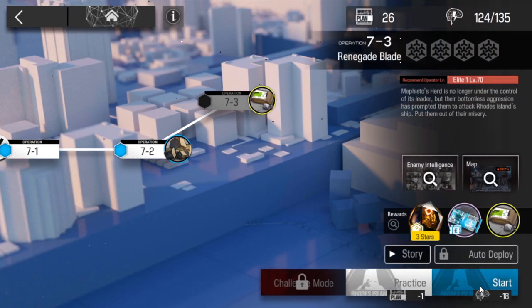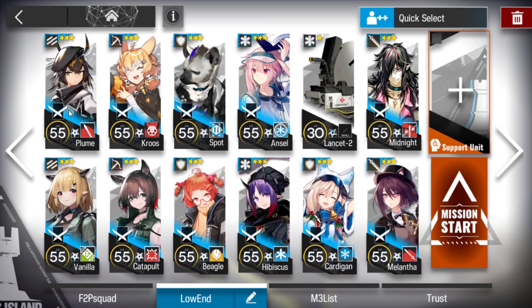Let's clear 7-3. For this stage you will need a single block vanguard, a normal vanguard, a single target sniper, AoE sniper, medic defender, your best defender, two medics, and Lancet 2 just for emergency heal. But if your defender and medics are stronger, you don't need Lancet.